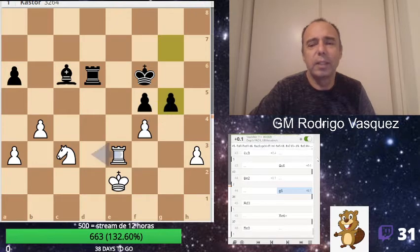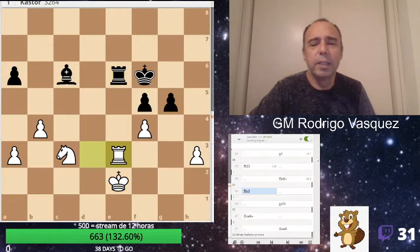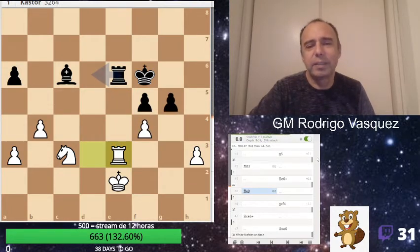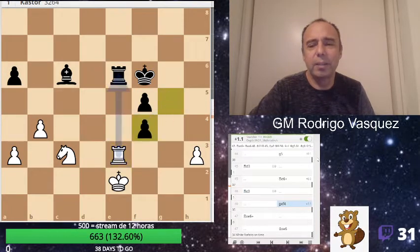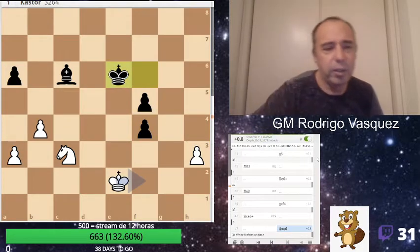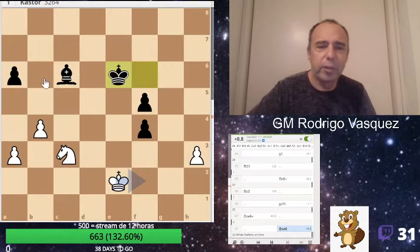Now taking the initiative, check. The machine says that g4 is a mistake. Well, here he lost on time — it's a little better for him.